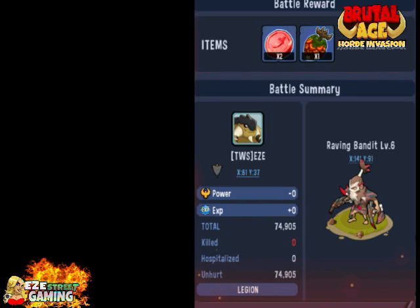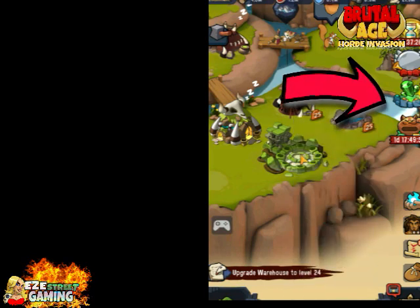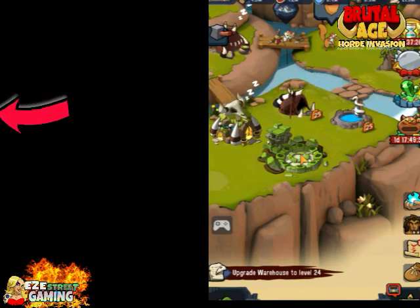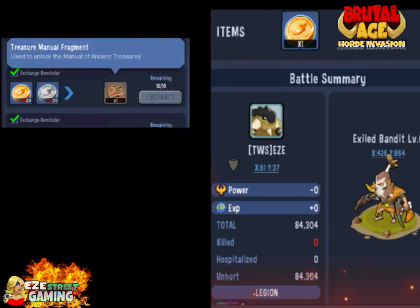I think I sent 40,000 T1s and I'll have to check on exactly the numbers. It goes into a new interface we have here. What you want to do is click on the event first — as soon as you go and get some of the bandits, you click on the event. I don't know how often they're going to have the event, but it's going to be pretty often at least at first.